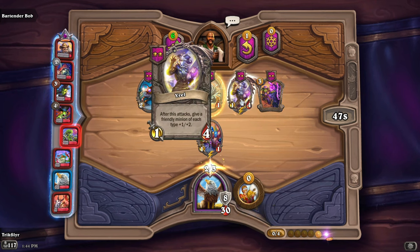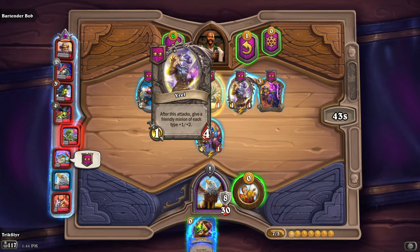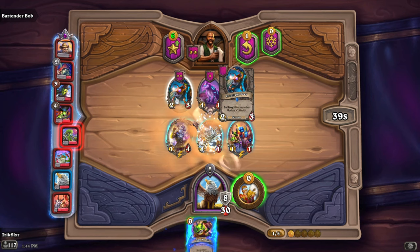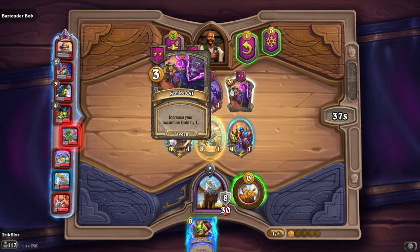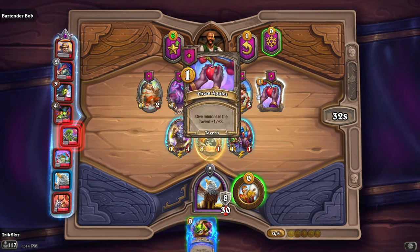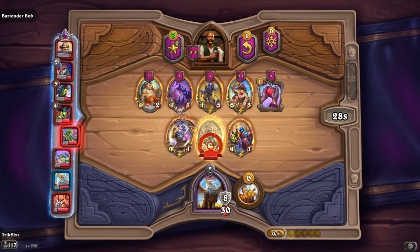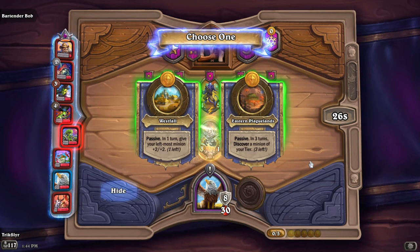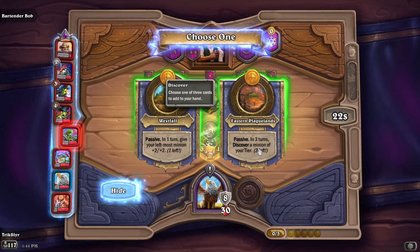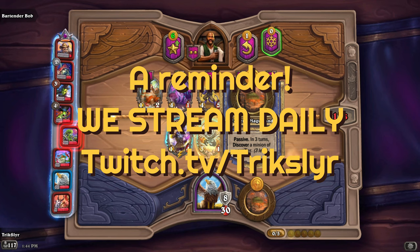Anything of importance? We do find a Yrel and also get a Crackling Cyclone — let's go ahead and grab that. We'll roll for now. Any doubles or triples coming for us? Not really. A couple of Quillboars though — good starter kit. Let's put this on top of this fella and then choose a new flight path. In one turn, give your leftmost minion +2/+2; in three turns, discover a minion of your tier.